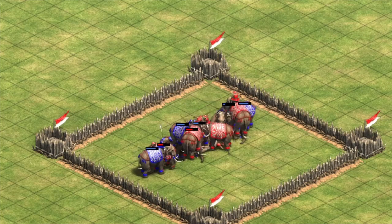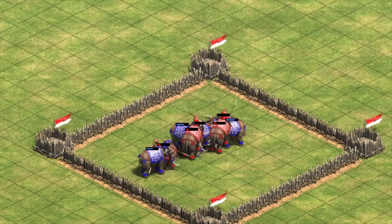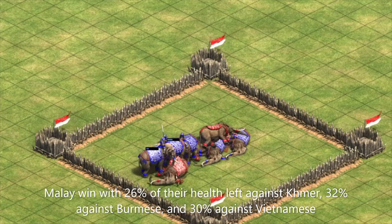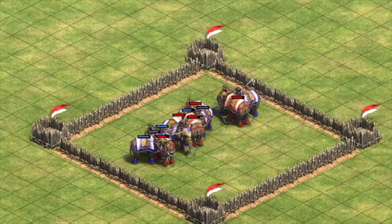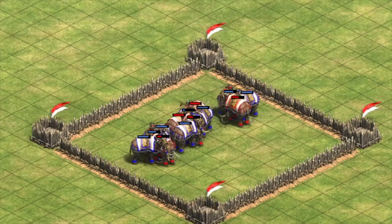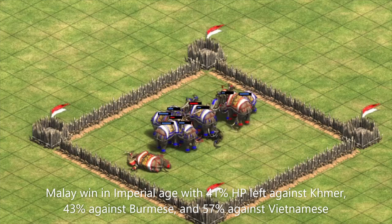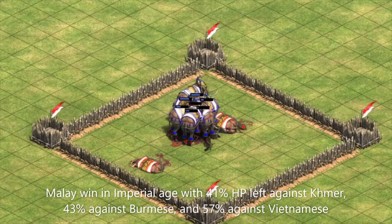Well, honestly still pretty well. Since we can get 7 battle elephants out to each opponent's 5, the Malay elephants are still able to win pretty handedly. They beat Khmer elephants with about 26% of their health left, Burmese elephants with about 32% of their health left, and Vietnamese elephants with about 30%. This advantage only gets bigger in Imperial Age, with Malay being able to get 8 of their elite battle elephants out against just 5 of the other civs. The Malay win these fights with 41% of their health left against the Khmer, about 43% against Burmese, and 57% against Vietnamese.